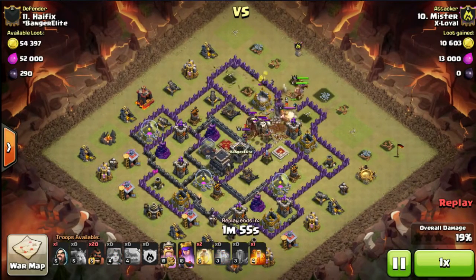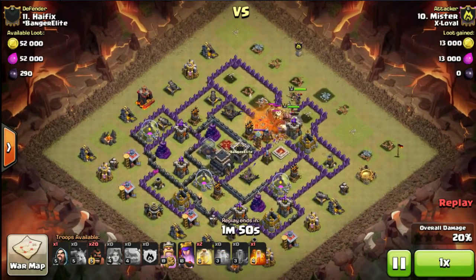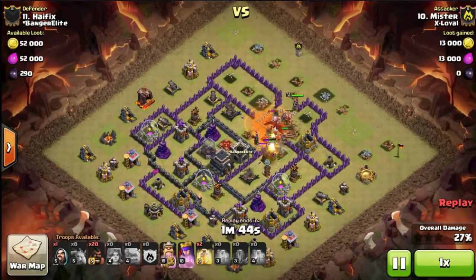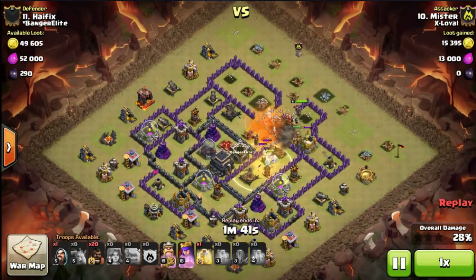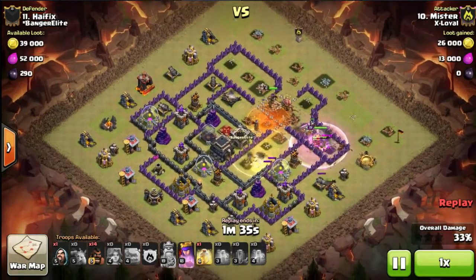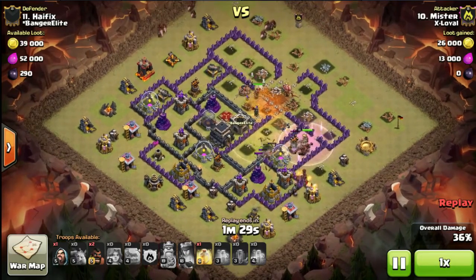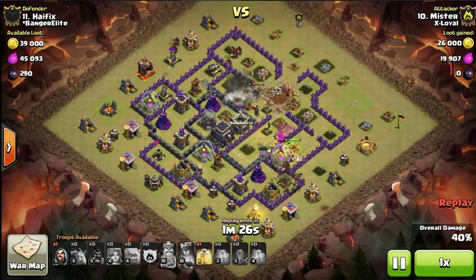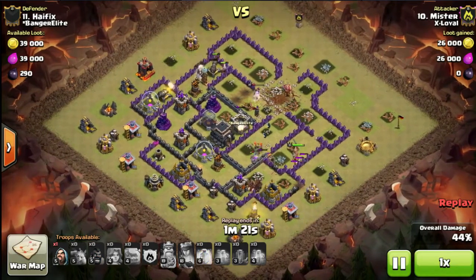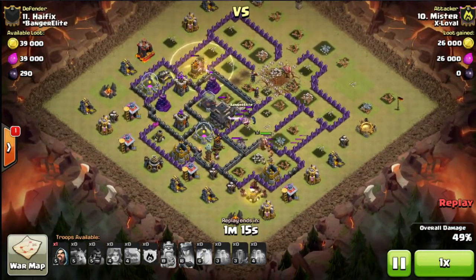The clan castle comes out — it's two balloons and a dragon — so the poison takes care of that no problem. The Valkyries have taken out the enemy Barbarian King already, and the enemy Archer Queen has just gone down as well. The Valkyries path off to the bottom where I dropped the heal spell, thinking there was a bomb there. There wasn't, but I sent the Hogs in on that side because the Archers and Wizard were all tanking down there. I noticed my Archer Queen's health was going down, so I snapped her ability and sent the Hogs in at the top — then a Tesla popped, so I had to think quickly and drop my heal spell up there.